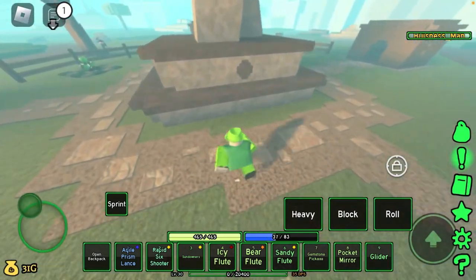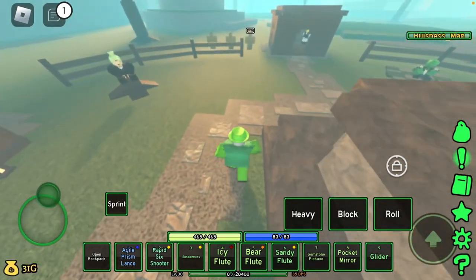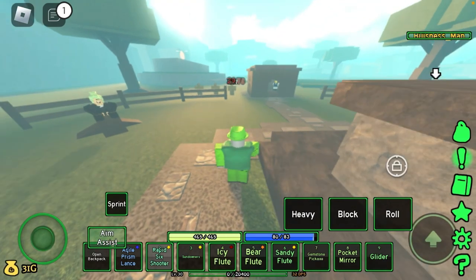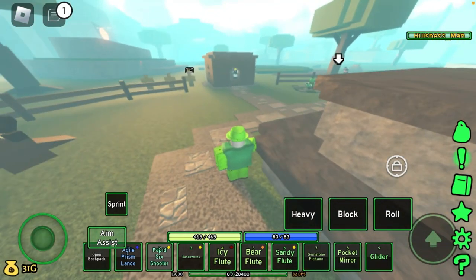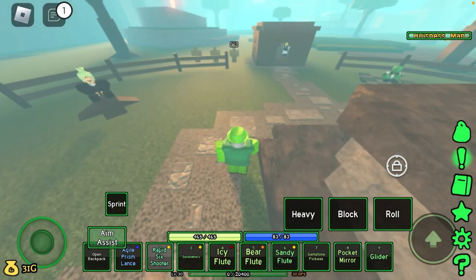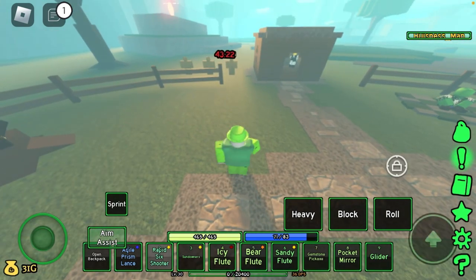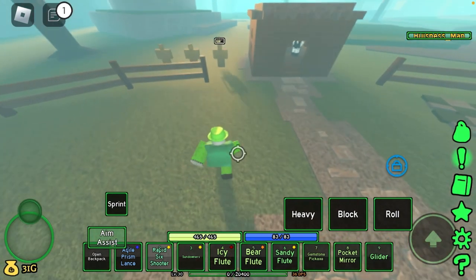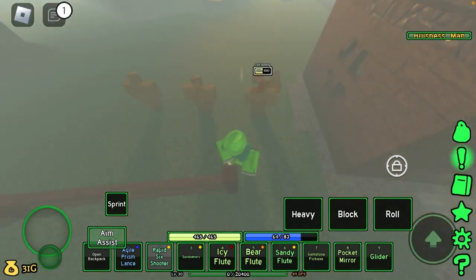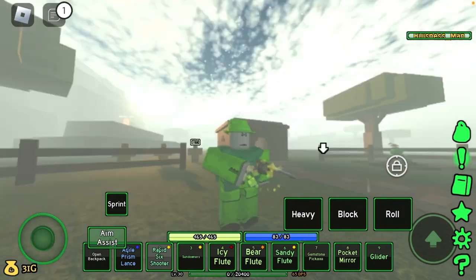The Sundowners have a fast, constant shooting style rather than the Six Shooter which has a pretty slow shooting time. Now let's see how the Six Shooter fares — 29.78 damage for long range, 43.22 for mid-range, and 54 damage for close range straight off the bat.